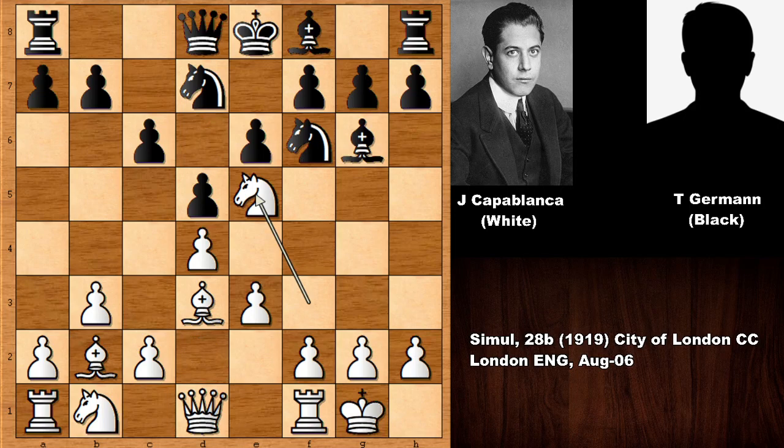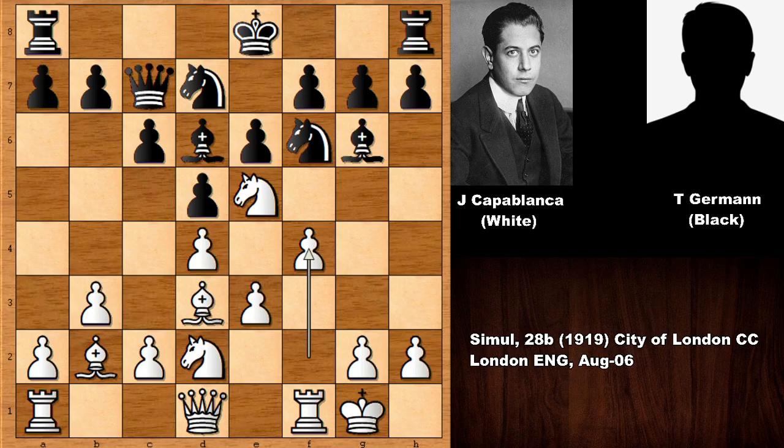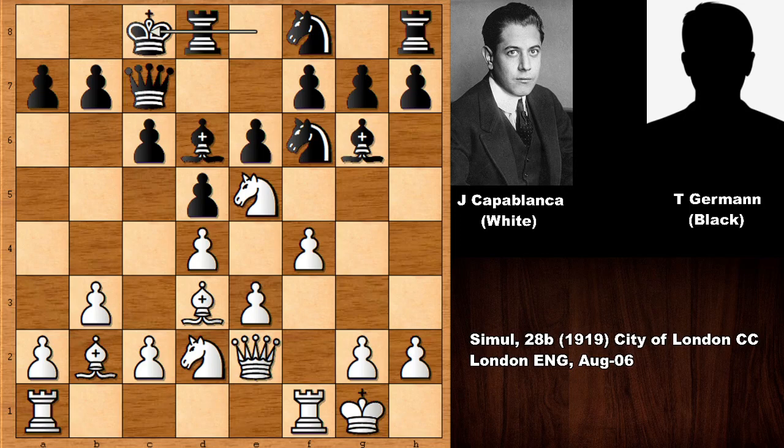In this position, black could capture the knight and damage the pawn structure, but actually white is solid. Even if damaging the pawn structure, white can push the f pawn and march forward. So bishop to d6, knight to d2, queen to c7 and then f4 by Jose Raul Capablanca.